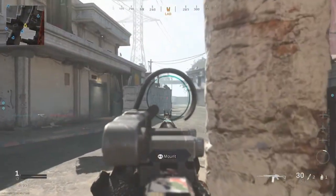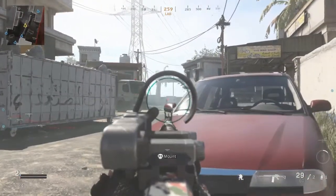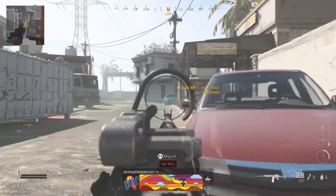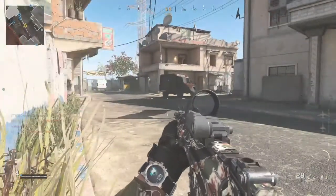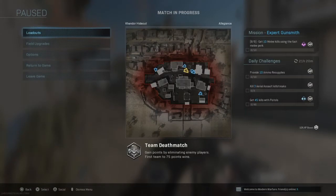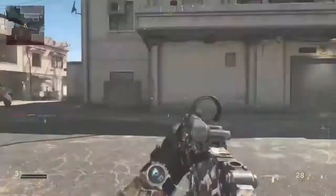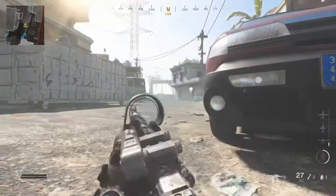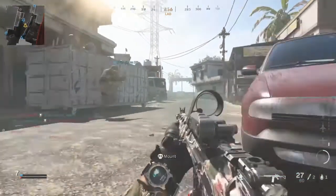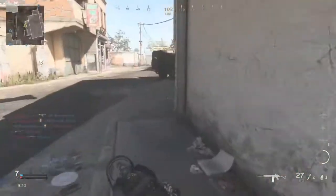How is there one dead already - where have we seen an enemy? It's quite a small map - we spawned there and they spawned there, that's quite close. Also, this is core mode - that's why it took two shots to kill.